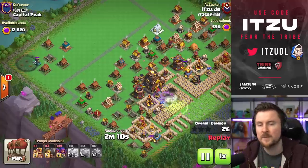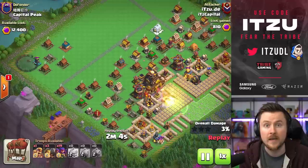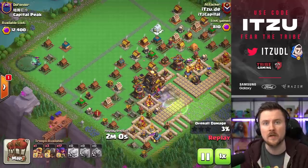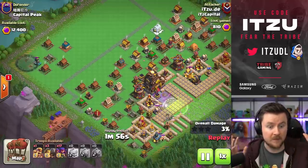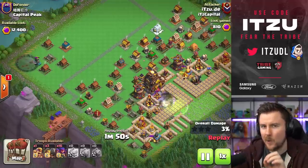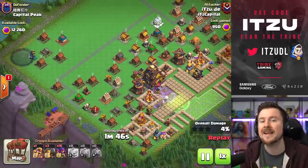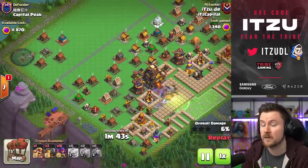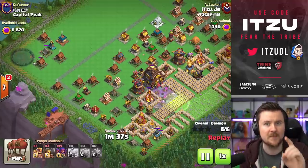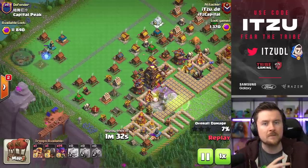The jump spell is such an important spell to take those bases out, because your rams are not going to work as you might think. A lot of people just think: 'Oh, that's a wall, that's a ram, the ram is going to target the wall, everything is good.' This is not how this game works. This is not how the battle ram works. It's the same thing as in the home village — a wall breaker or a battle ram is going to target a wall, but at the same time there need to be a couple of other things which need to be true to actually make this happen.